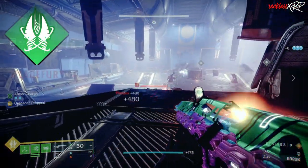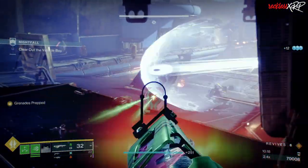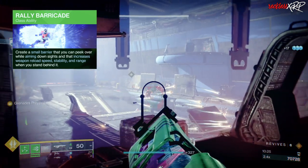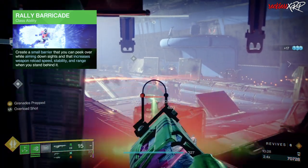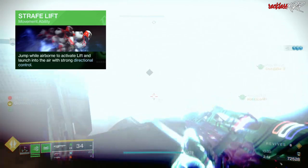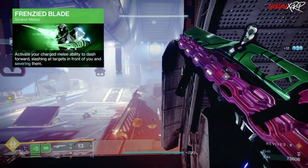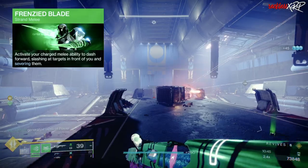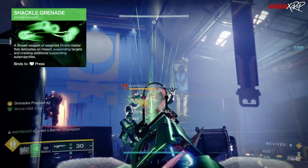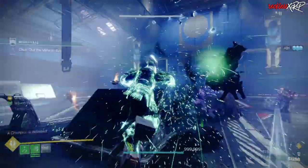When it comes to the subclass, unfortunately the only one we can use is Blade of Fury. As for our abilities, we're using Rally Barricade — which creates a small barrier you can peek over while aiming down sights, increasing weapon reload speed, stability, and range when you stand behind it. Then we have Strafe Lift, Frenzied Blade which dashes forward slashing and severing targets, and last but not least Shackle Grenade, which throws weighted Strand matter that detonates on impact, suspending targets and creating additional suspending sub-projectiles.